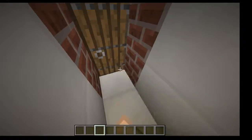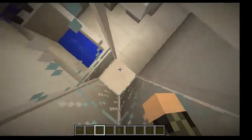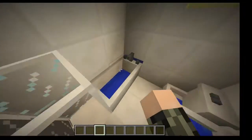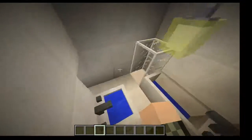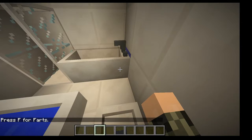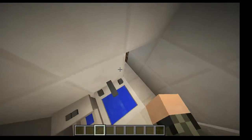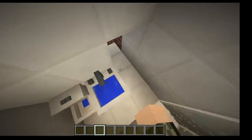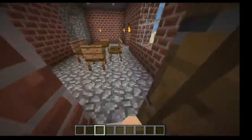So this is the bathroom. There's a shower — haven't figured out how to get the shower working yet. Also a bathtub, a sink, and a toilet. Let's have some farts. I know, it's disgusting, right? Let's go out.